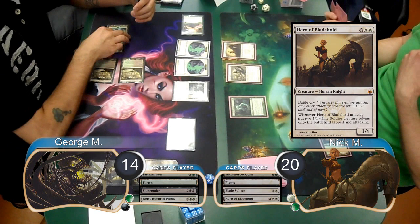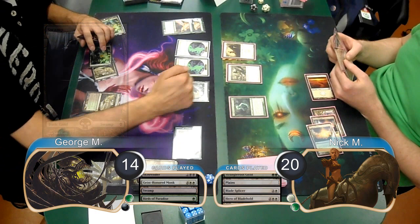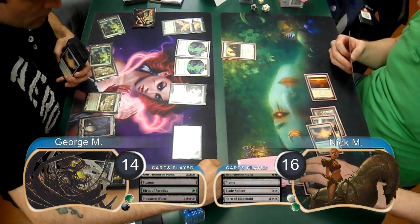Nick played a Hero of Bladehold on his next turn, but chose to pass without attacking. George then laid down a Swamp and played another Birds of Paradise. He then podded off his Geist and searched for a Massacre Worm. When the Worm came into play, it killed Nick's Blade Splicer along with his Strangleroot Geist, doing four damage to him and dropping him to 16.